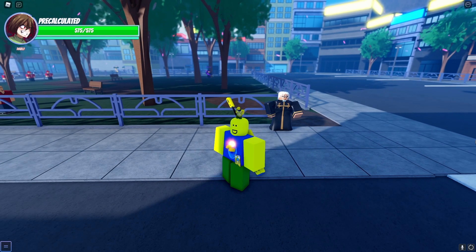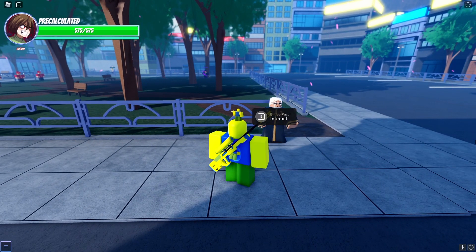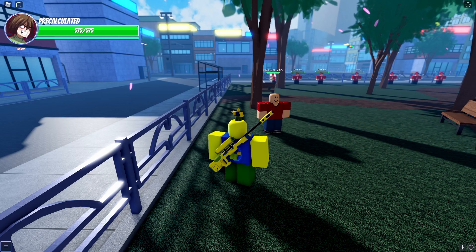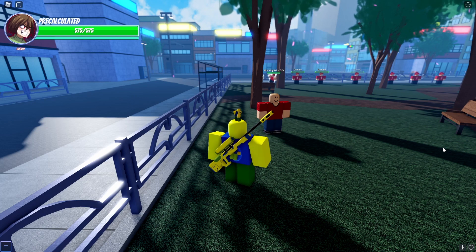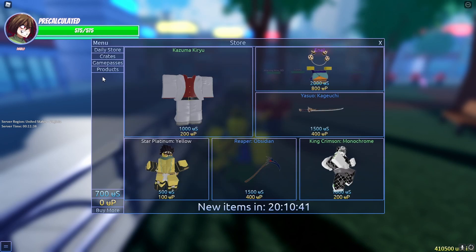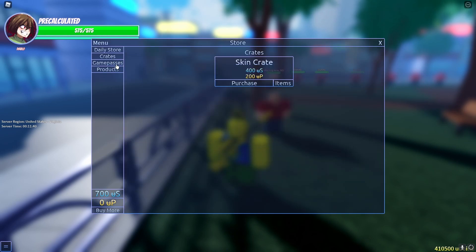The Pucci NPC allows you to reset your stand and gives you two quest lines: one leads to C-Moon and Made in Heaven, and the other leads to The World Over Heaven. Both are a little difficult but you should be able to manage. This guy over here is a daily quest NPC — very self-explanatory. He gives you a daily quest and you get U Shards, which you can use in the shop to buy crates and skins in the daily store.